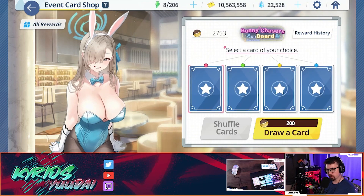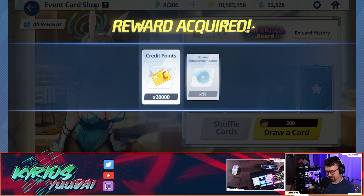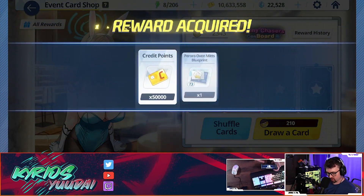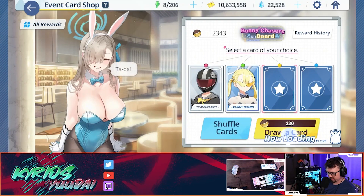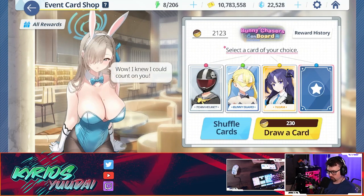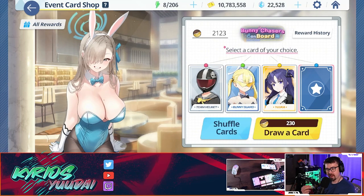The second methodology is: pull until you get your first SR or SSR. We flip a card — got an N, not really the best. We flip the next card — got an R, still not what we're looking for. Then we got an SR — at this point we would stop and shuffle. The reason is this is the best bang for your buck for getting a lot of credits. As the cost increases from 200 to 210 to 220 to 230, pulling deeper actually wastes rolls.